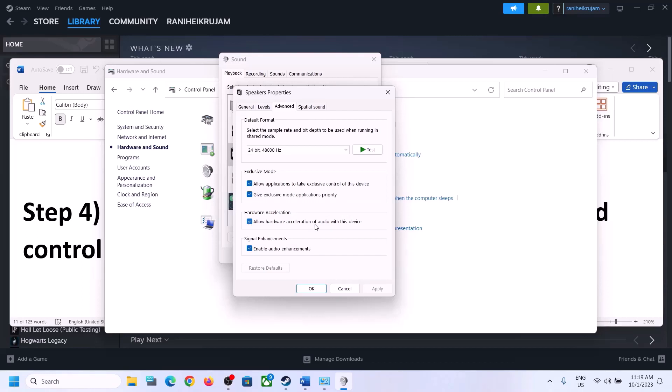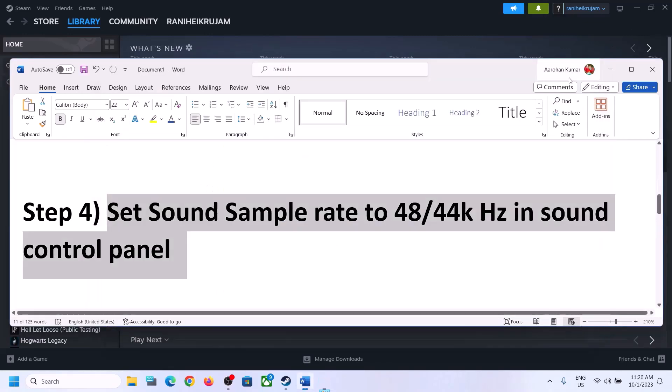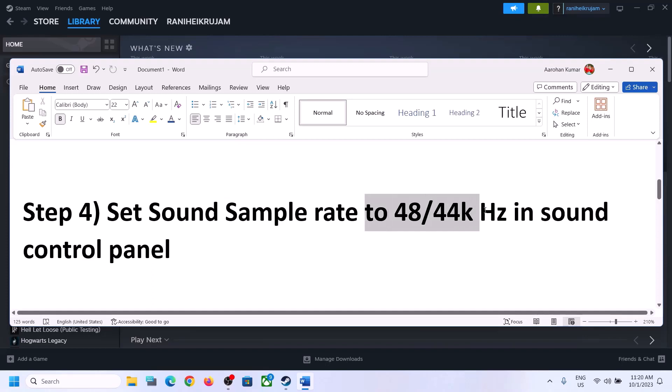You can also uncheck 'Allow hardware acceleration of audio with this device' if it is checked — try unchecking it. You can also enable or disable audio enhancements to see which one works for you. Make sure you select 48,000 or 44,100 Hz in Sound Control Panel for your speaker.